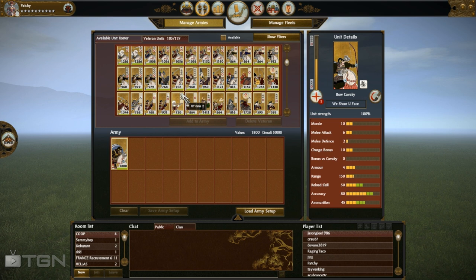The way I upgrade Bow Cav is I just give them extra ammunition — I think that's just enough. In case it becomes a long skirmishing game you might run out of ammo, so it's a safe 50 Koku investment just in case the game drags on. I think it's safer to keep them level 1 with extra ammunition.